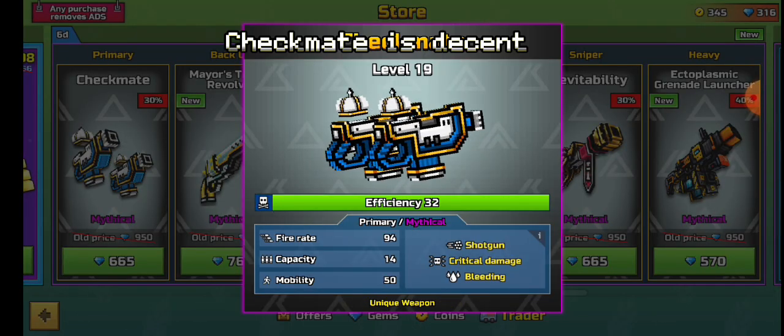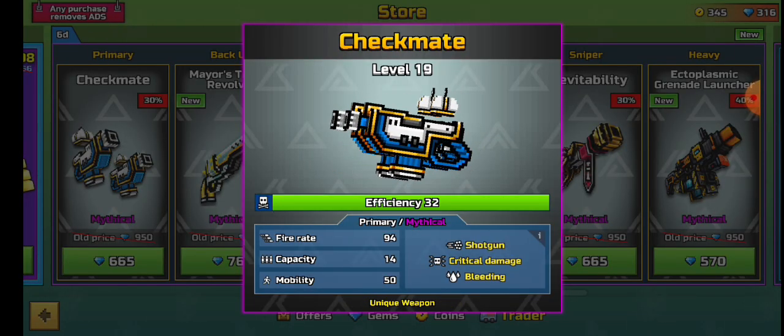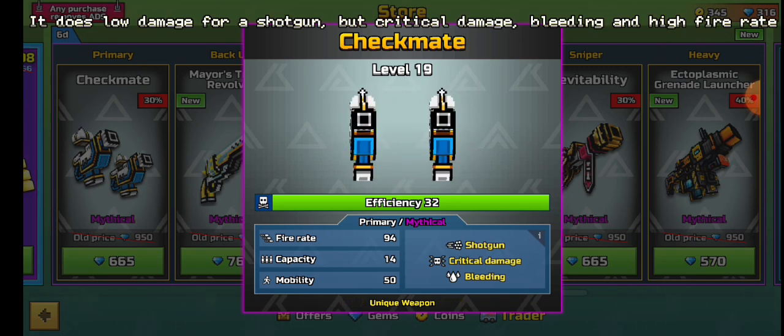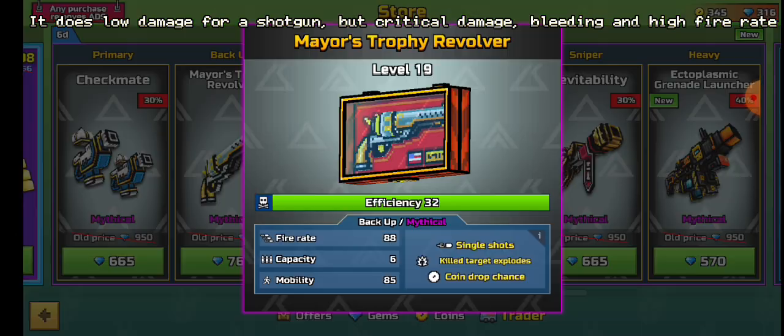Checkmate is decent. It does low damage for a shotgun, but has critical damage, bleeding, and high fire rate.